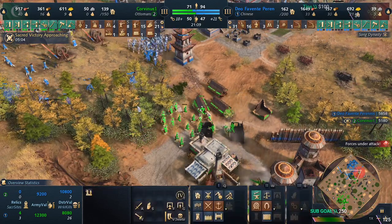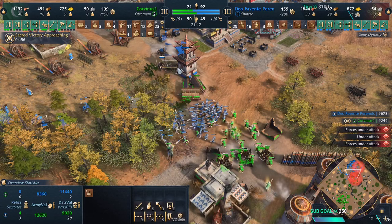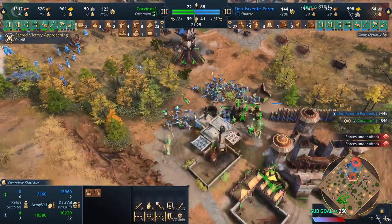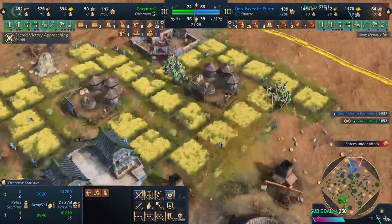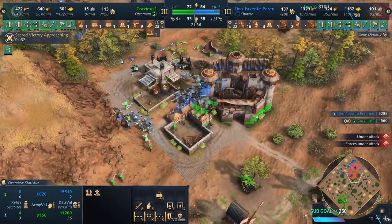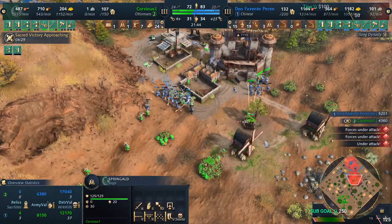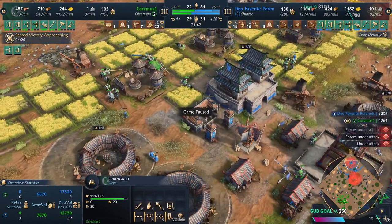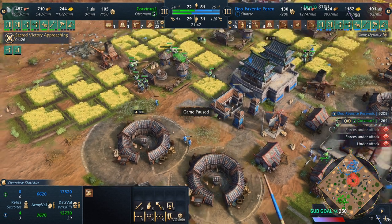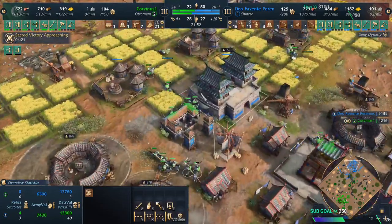I push the middle, meanwhile grabbing some villagers and sending the knights in. Focusing down the Nest of Bees — Nest of Bees down! I lost my Springald but he doesn't have Nest of Bees. Fighting the middle, and look — my knights are inside his base, sitting on his food. His food per minute is going to drop insanely because he can't reproduce his military fast enough. These are knights, so they can easily deal with spearmen one-on-one.